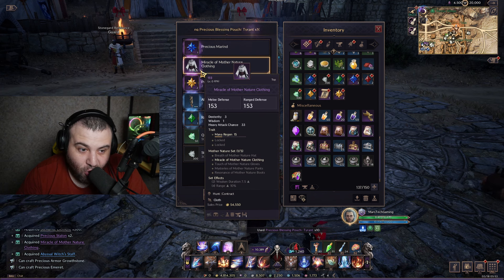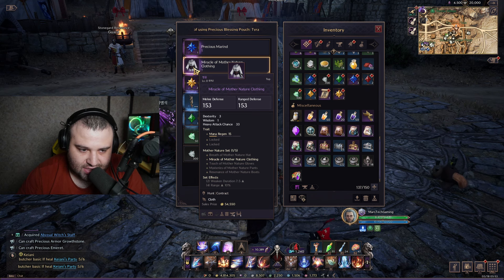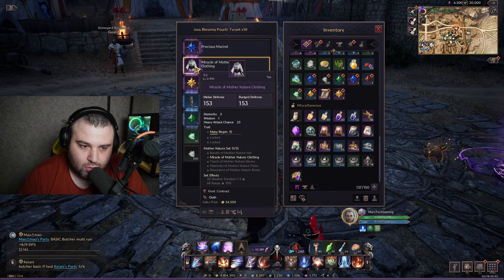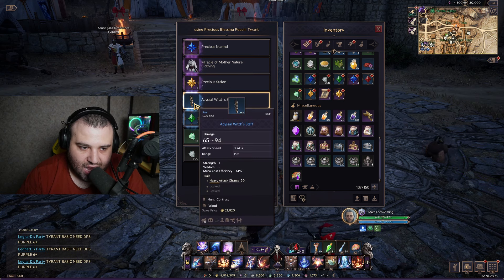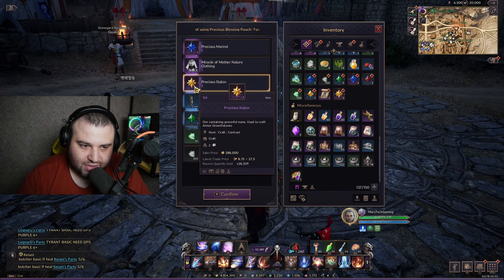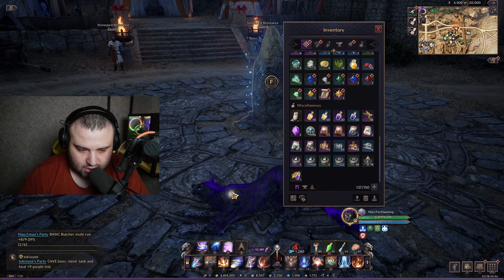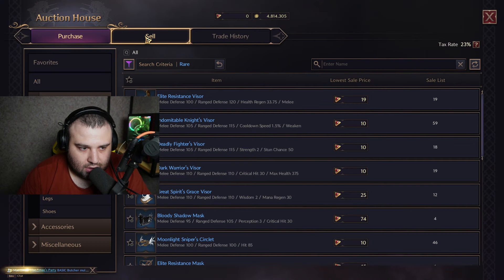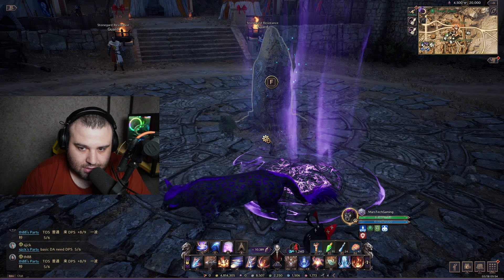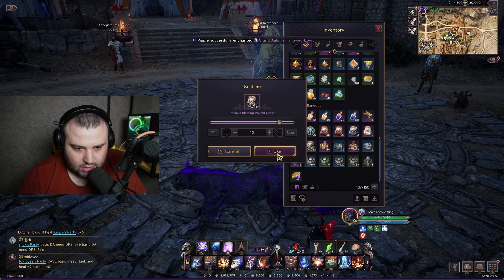Oh my god, check this — this is the best cloth armor piece! I even sold one of these for 1000 Lucent, which is amazing. I also got materials and two accessories here. Let me show you — at the last opens I got that item and it sold for 1000 Lucent. Let's open 10 of the next bag.